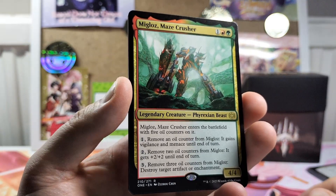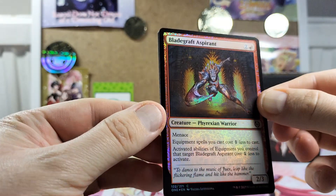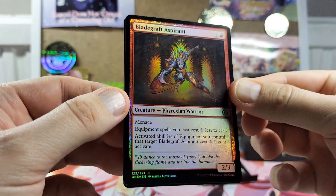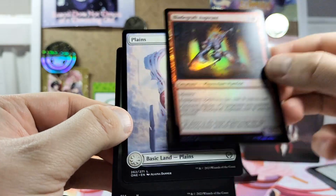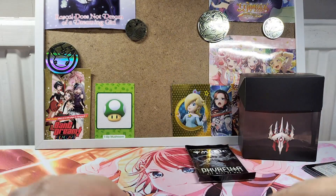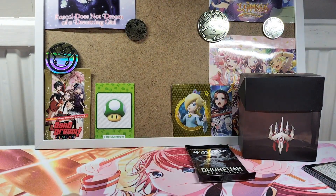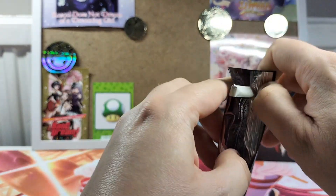So that's our rare, the Maze Crusher. Oh, and we have another foil, which is a common but also a creature — pretty cool. And another planes card and a poison counter. At least we've got two foils out of this. And we are down to our last pack of the pre-release.